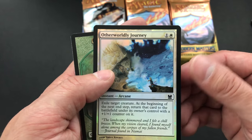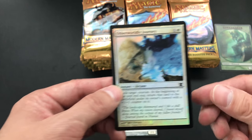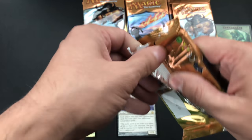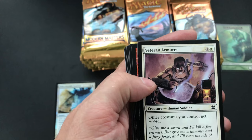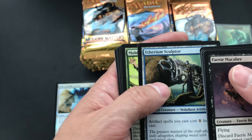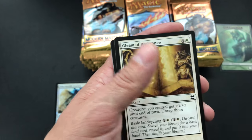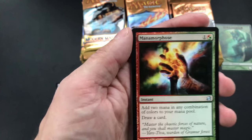Otherworldly Journey — I'll have to look at the foils later and put them to the side. Sorry about that folks, I could not find that card on the list. Alright, so: Faerie Macabre, Veteran Armorer, Torrent of Stone, Pyrite Spellbomb, Arcbound Worker, Rift — I thought it was going to be a Rift Bolt — Gleam of Resistance. Death Denied is the last common.